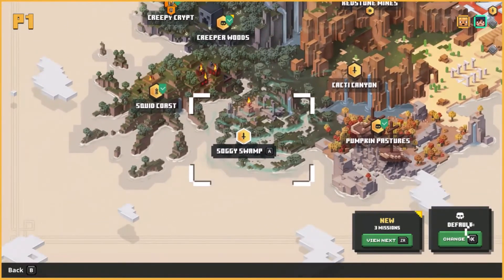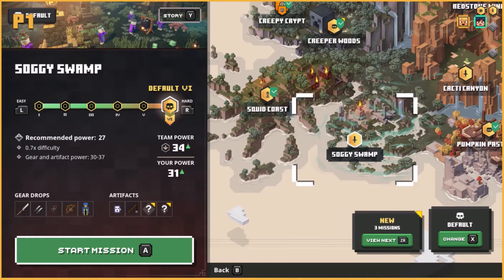Well, that's good for archers. Let's try Soggy Swamp. It's that same tablet thing, and another one of the silhouettes for the question mark artifact looks like the same item you just got.